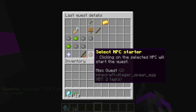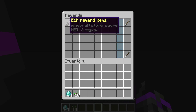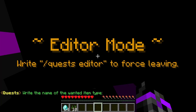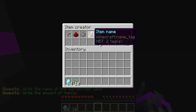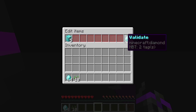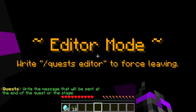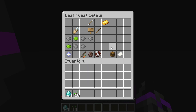Now we can edit the end rewards, which are given when the player completes all objectives. We can add reward items, commands to execute, messages, teleports, and experience. I'll add some items — let's go with a diamond block, give five diamond blocks. You can set item flags, change the name, and add custom lore. Click validate, and you can add even more rewards. For the end message, I'll type 'Thanks for doing this miscellaneous quest.'